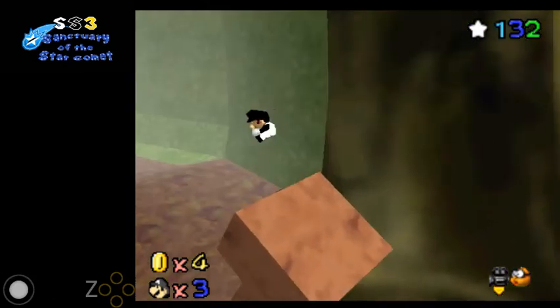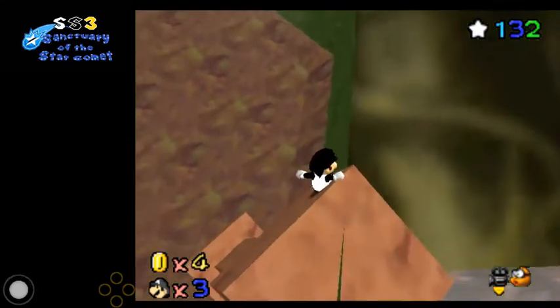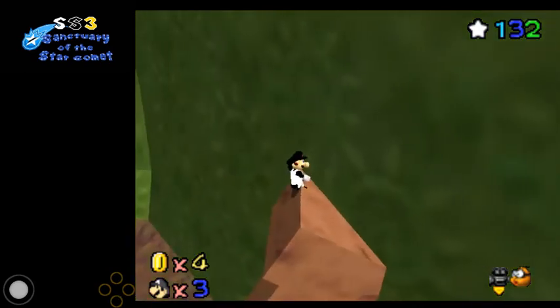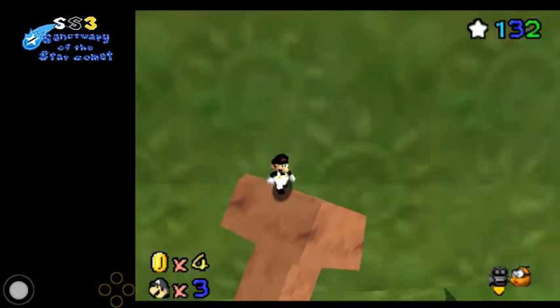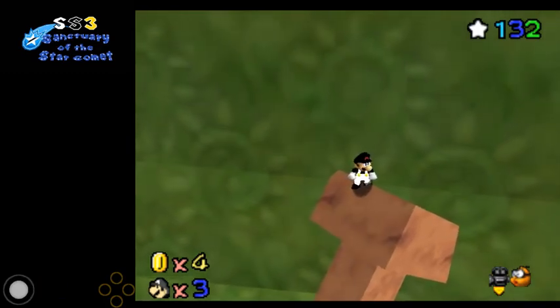Basically how this works is there's an invisible wall right here. Once you hold up or upright, you'll hit that invisible wall but still be BLJ-ing, and that'll position you perfectly so when you start the BLJ you'll get in the exact spot. Once you start the BLJ, be sure to hold right instead of upright — holding upright won't give you enough speed, so that just won't work. I had a big problem with that, but I figured out you just can't hold upright.